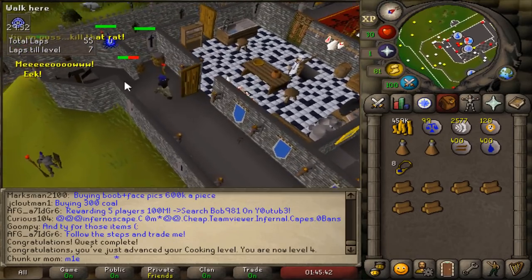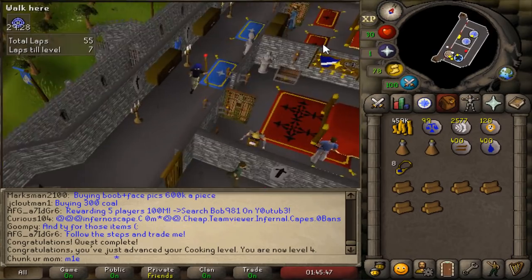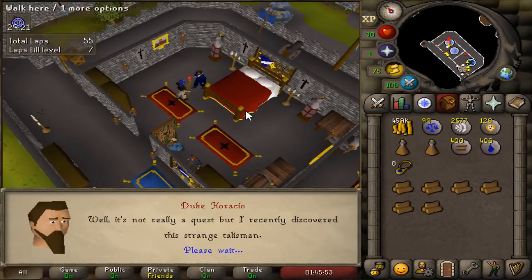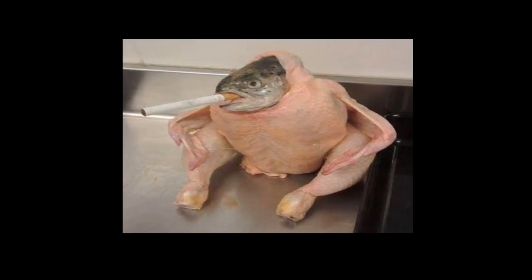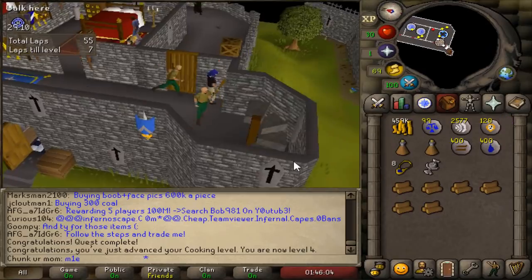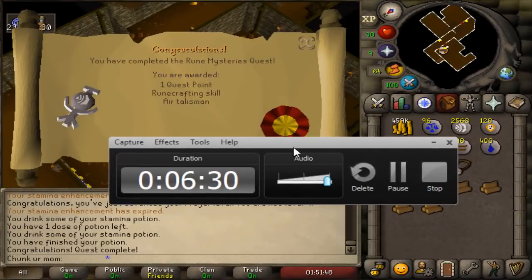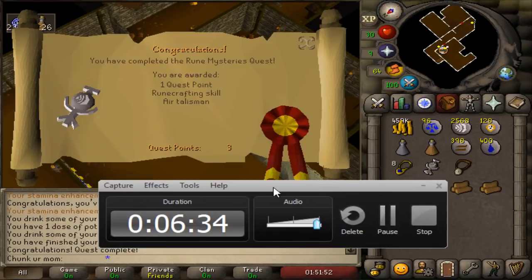While I'm in Lumbridge I'm going to get two birds with one stone and do Rune Mysteries and The Restless Ghost. Let's get those done real quick. There we go — Restless Ghost completed and there is Rune Mysteries. It took me 6 minutes and 30 seconds to do both of those quests.